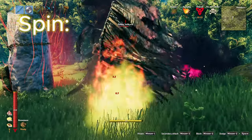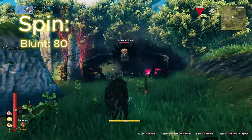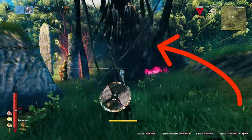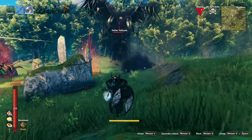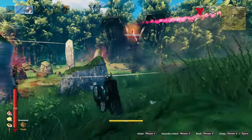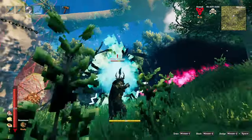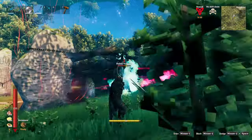The third attack is called Spin, and deals 80 blunt damage and 140 pierce damage in a rather large area. Technically the last attack is a Taunt, which does do extremely limited damage and has a non-zero range, but despite my best efforts I have yet to actually get hit by it, so really the Valkyrie only has three real attacks.